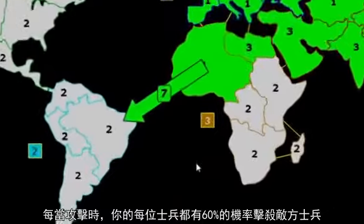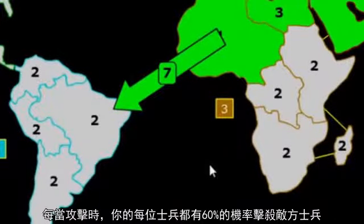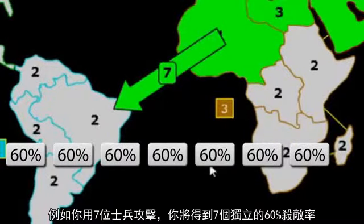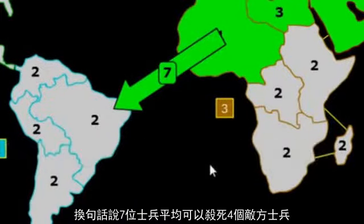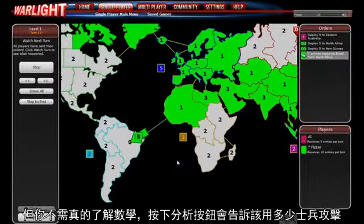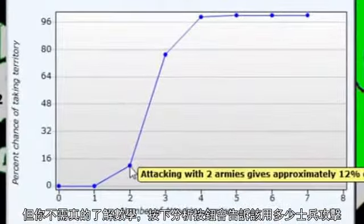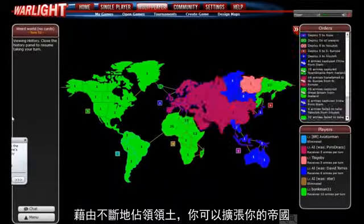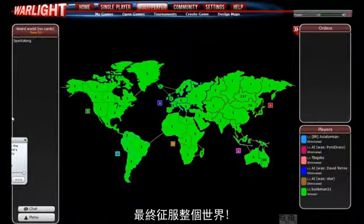When attacking, every army you attack with has a 60% chance of killing an enemy army. For example, if you attack with 7 armies, you get 7 rolls of 60%, which means that a 7 will typically kill 4 enemy armies. But you don't need to understand the math — just click Analyze, and it will tell you how many to attack with. If you kill all the defending armies, you capture the territory. By capturing territory, you can grow your empire until you eventually conquer the entire world.